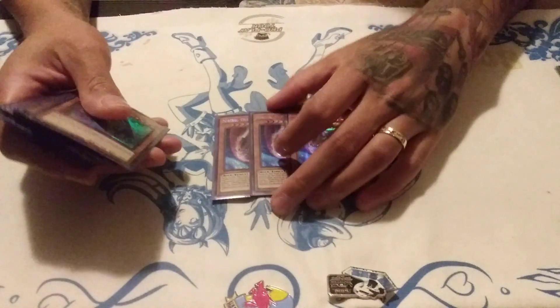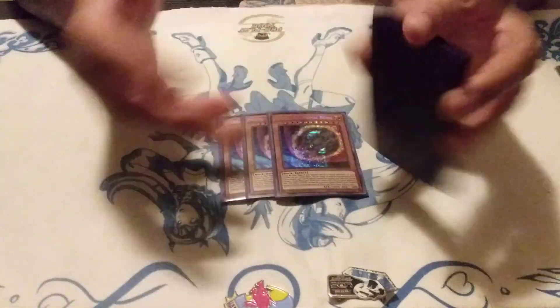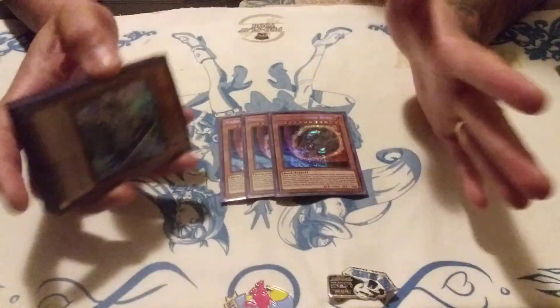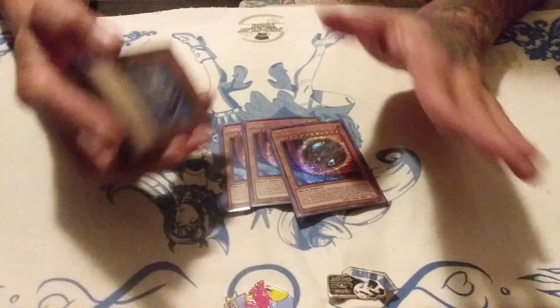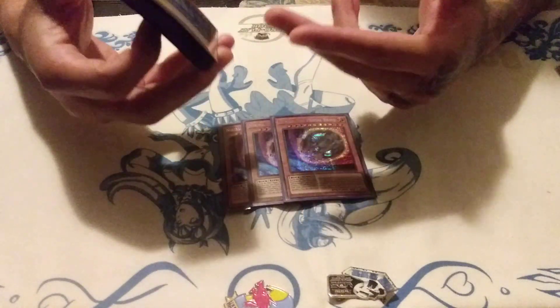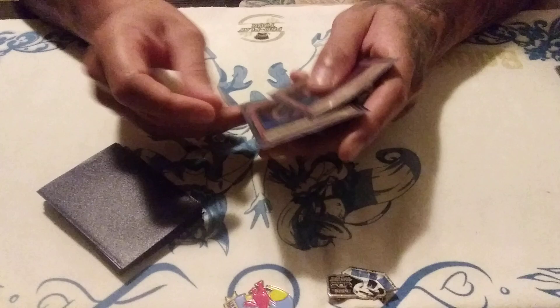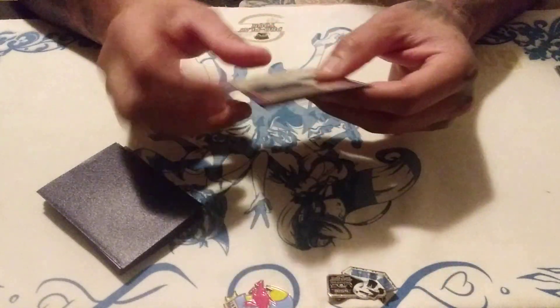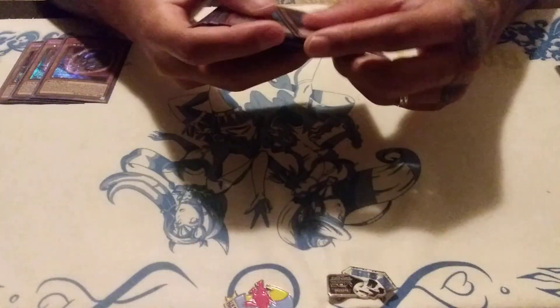For the side deck I side three Nibirus. The Nibirus and Gammas are going to stop the FTK. If I'm not getting FTK'd I can play going second and handle as many negates as I want, as long as it's not Dweller — but if it is Dweller I have contingencies. Nibiru is insane and it's a Light, so it fuels Construct. We're in a format now where you need hand traps otherwise you're getting FTK'd.